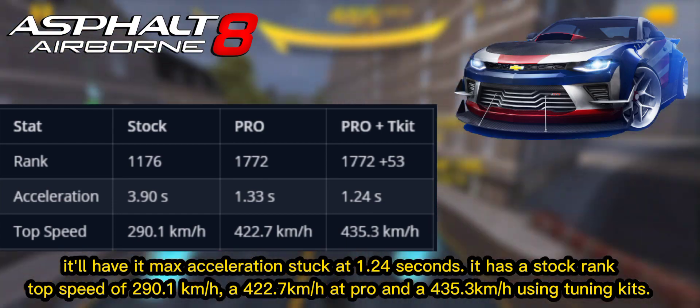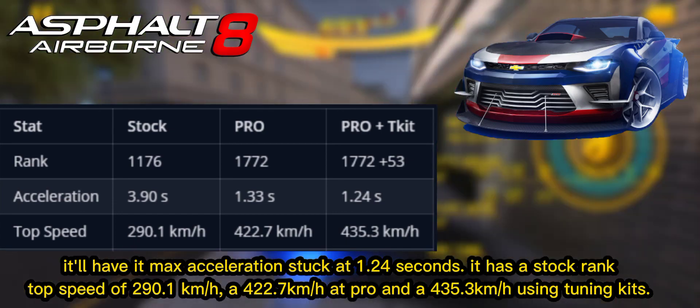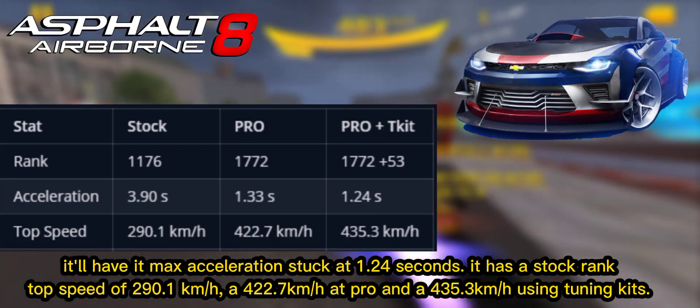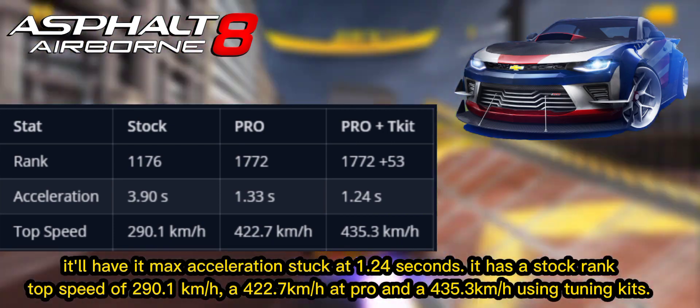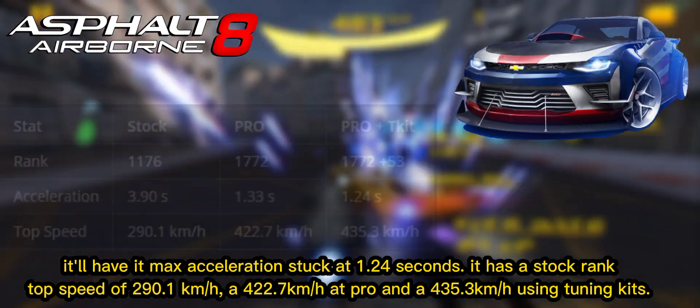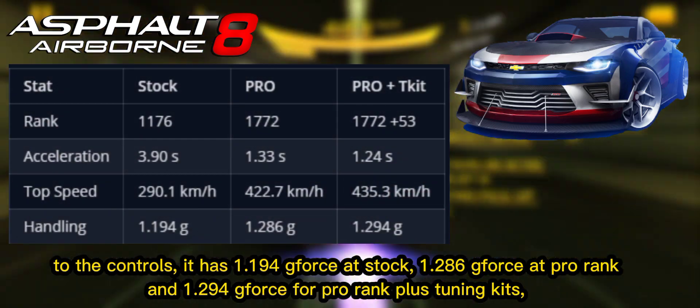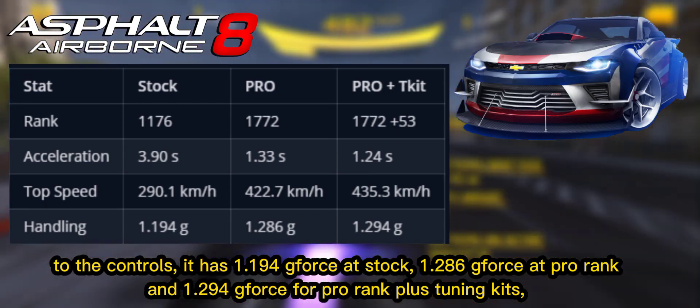It has a stock rank top speed of 290.1 kilometers per hour, a 422.7 kilometers per hour at pro rank, and a 435.3 kilometers per hour using tuning kits.